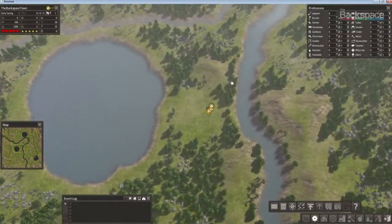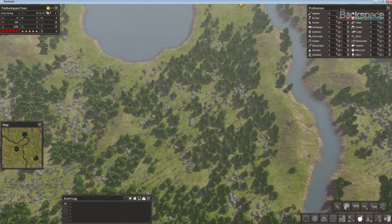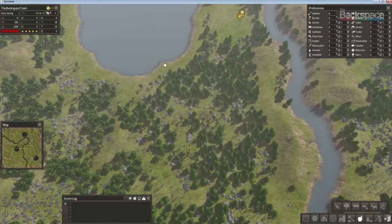The first thing I want to do is start a resource gathering area, so I'm going to gather here. I'll put down a gatherer's hut. Hit T — or whatever you have it bound to — to rotate around, and give it an area where they can gather food. These gatherer's huts are really great because they gather berries, mushrooms, and all that stuff, which you can also use for your brewery.